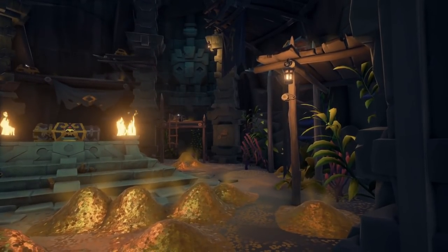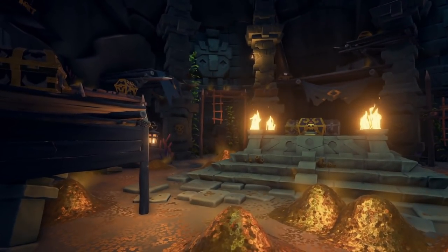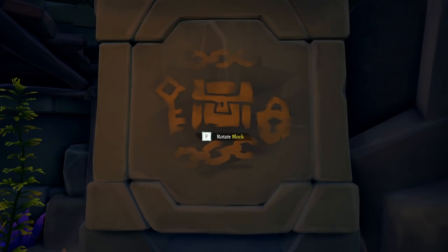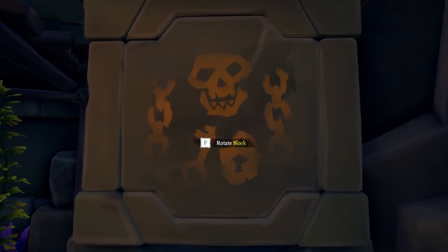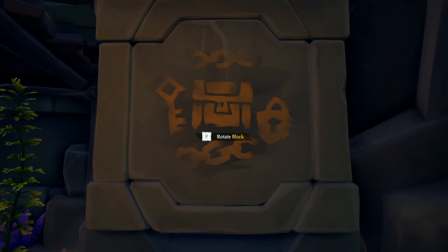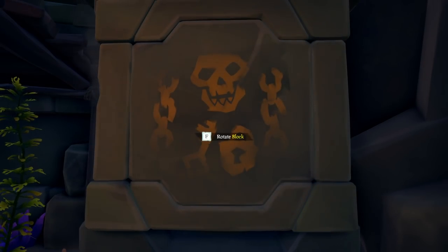Here is the part most people get stuck on. This puzzle is in fact very easy. The furthest right pillar will always be a combination of all the clues on each pillar. The centre picture on this pillar will always be the clue for the pillar on the far left. Using this cipher, you can pretty much input all of these combinations until you find the correct one.